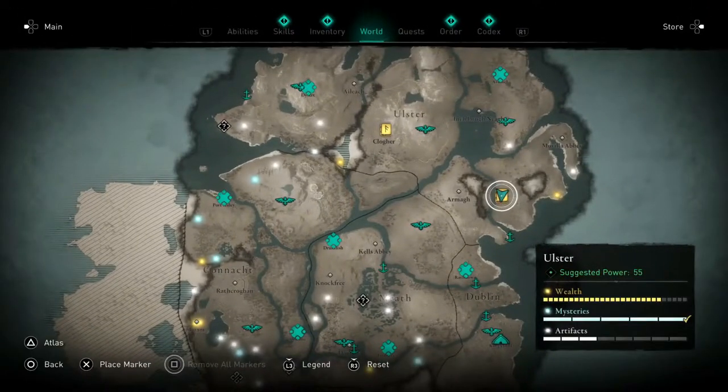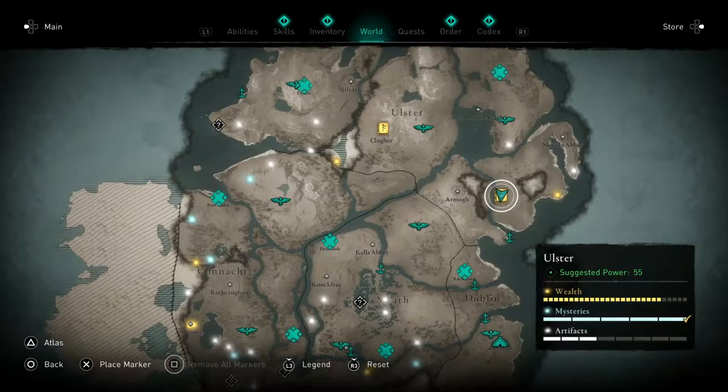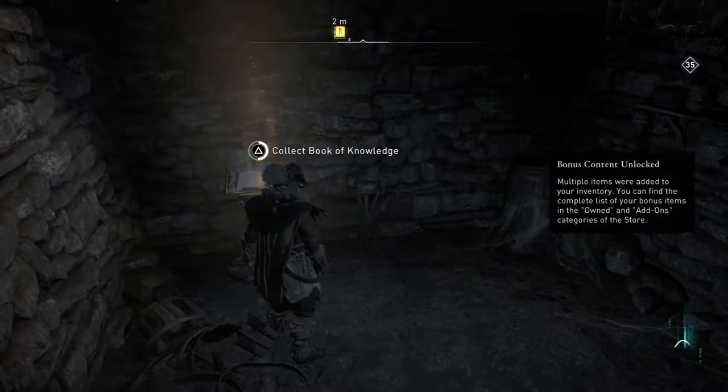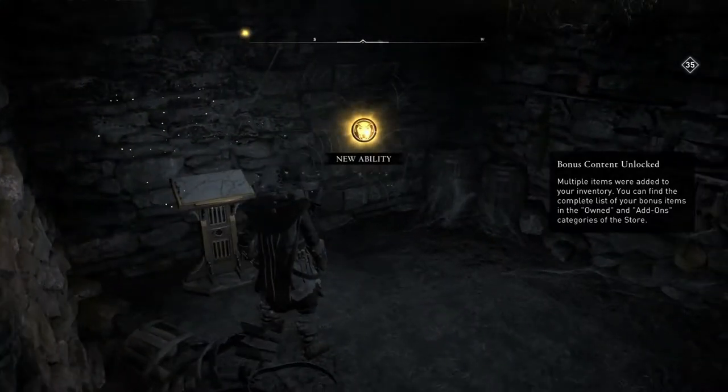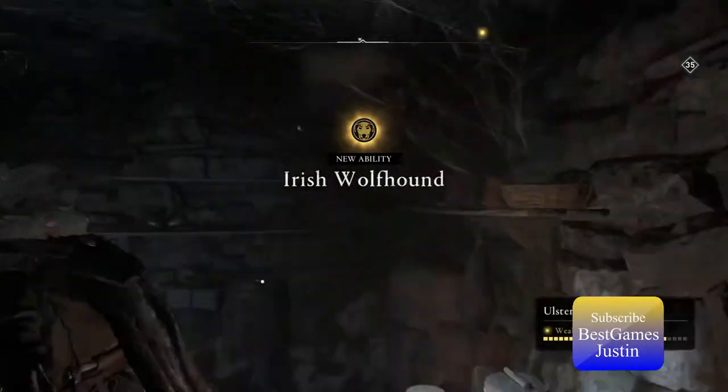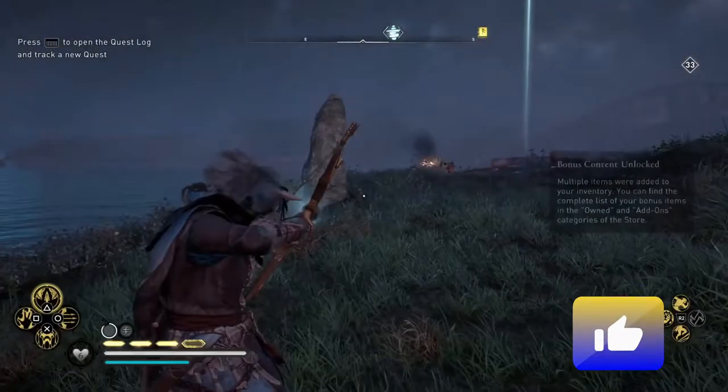The abilities have been expanded and you will be able to find books of knowledge on the map for a smoke bomb arrow, an Irish wolfhound, and a Vikinger Salute. They are cool — I've only unlocked the smoke bomb and the Vikinger Salute so far and don't really use them a lot, but they are a nice addition.